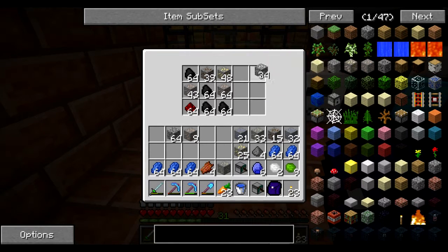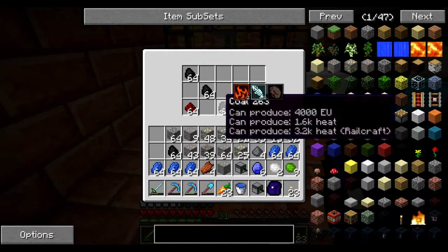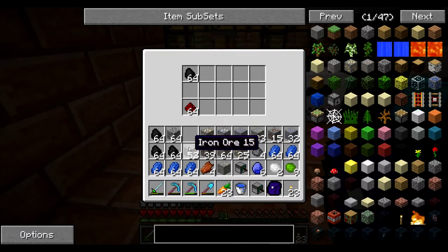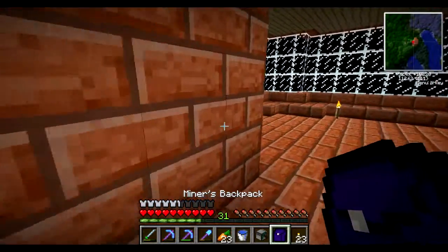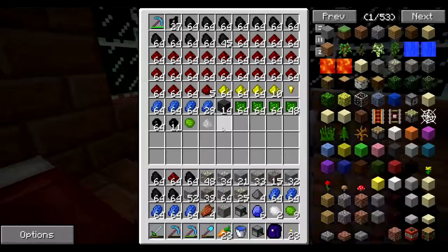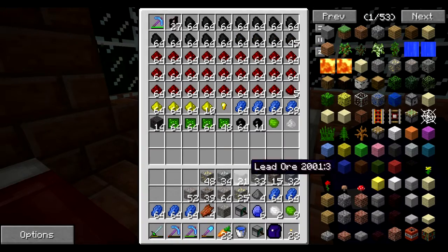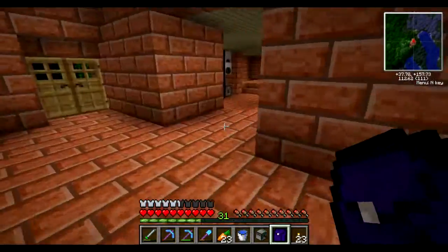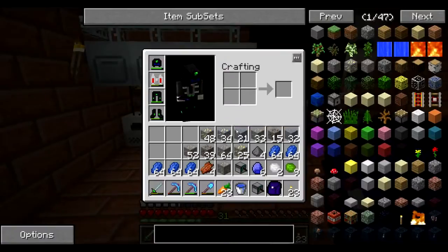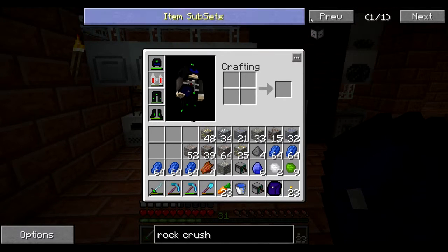So today, pretty much what we're going to be doing is we will make the rock crusher, then we'll make that other furnace-y thing — I totally forgot the name. But I do know we're going to need it to make the rock crusher. So I think what we will do is begin to do that right now as I do my daily stuff. I do play this game a lot now. Anyways, to do this, we are going to need the rock crusher.